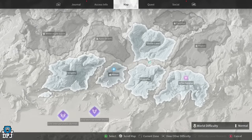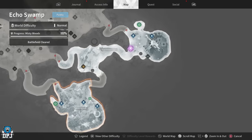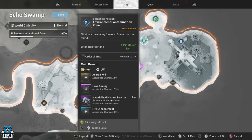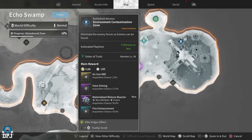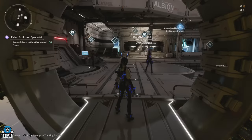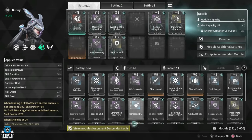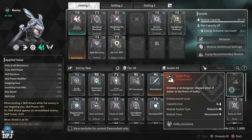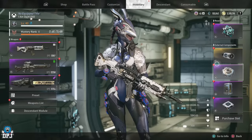So again, that mission is on Echo Swamp. You start off down here, do these three missions, push on to this area, spawn in, and you can see exactly where it is — battlefield mission, Environment Contamination Zone. It doesn't even look like it drops anything great, but I've had a few decent mods from it too. Enemies can drop random things as well — I actually had a transcendent mod drop from a random enemy earlier, which was a surprise. Because there are so many enemies, chances are you'll get all sorts.